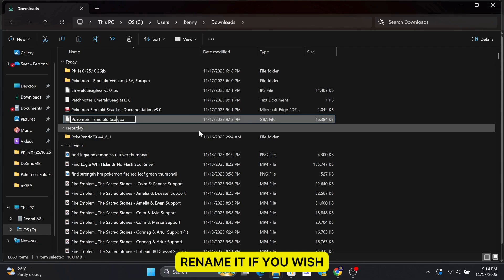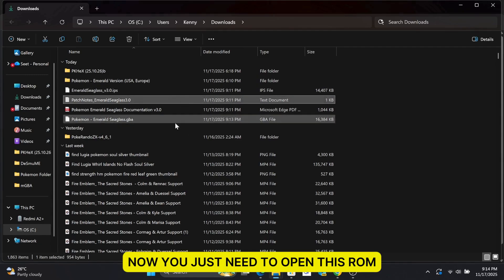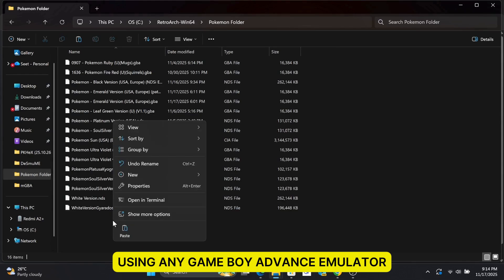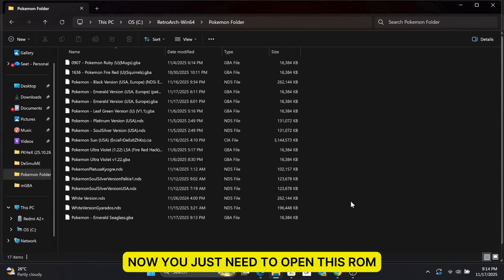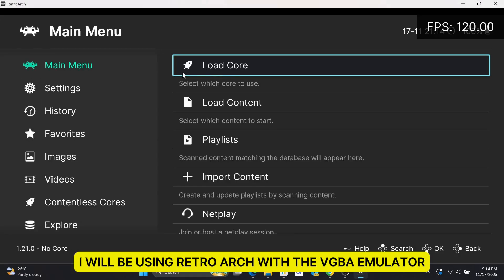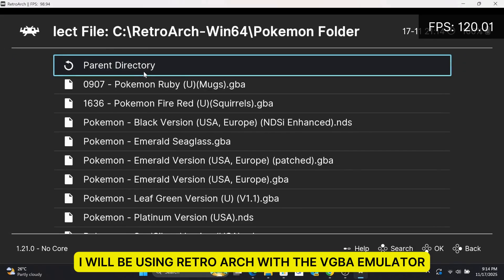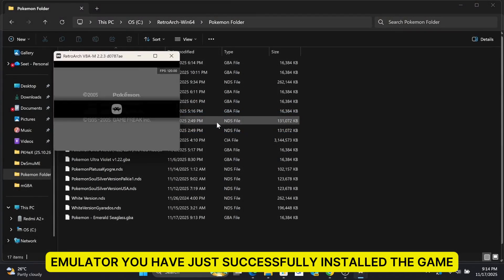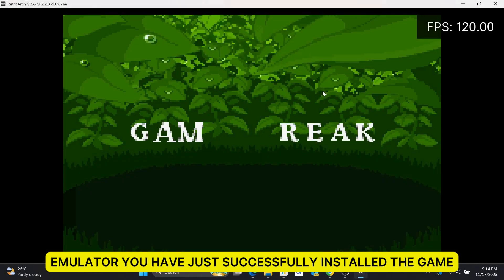Rename it if you wish. Now, you just need to open this ROM using any Game Boy Advance emulator. I will be using RetroArch with the VGBA emulator. You can also use the standalone version of the VGBA emulator. You have just successfully installed the game.